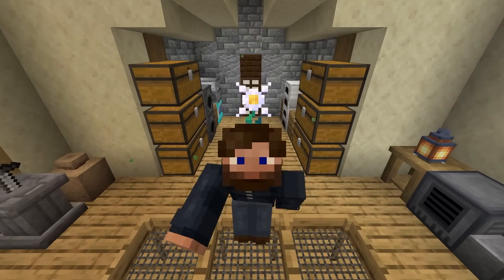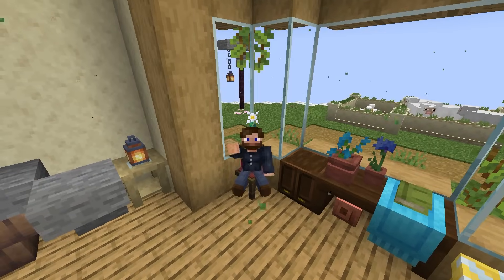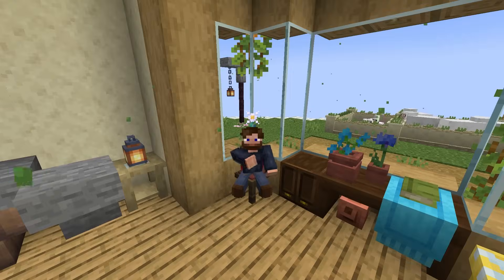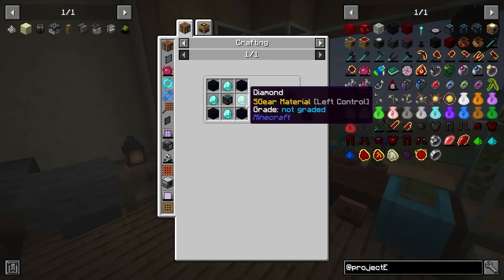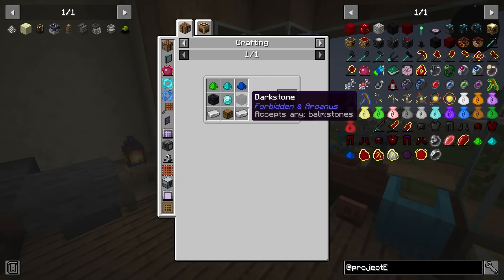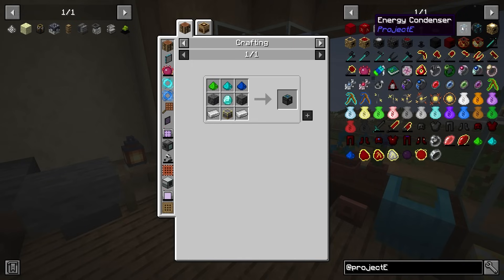Now let's talk about something that may be a little bit controversial, but I will say it is handled very, very well in this pack. You might need to sit down for this, as we're going to be talking about more resource generation options. That mod and that controversial topic is going to be Project E, because I know some people love and hate Project E. But in this pack it is very limited, and we do have access to the energy condenser right off the bat. It's not too bad to make — requires a little bit of obsidian — and we've already made the covalence dust.